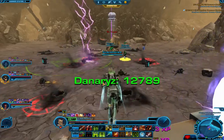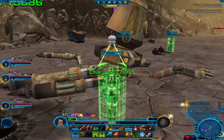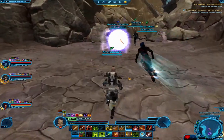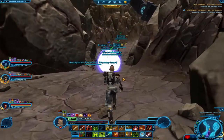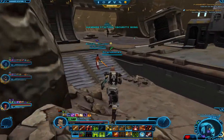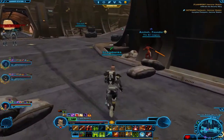There's the first boss down. You'll notice there's a purple light coming from it — you get items. Unfortunately, since I'm a non-subscriber I can't really use them, so I'll normally just sell them or put them on the Galactic Trade Network for other player characters to buy. One of the downfalls of not being a subscriber.